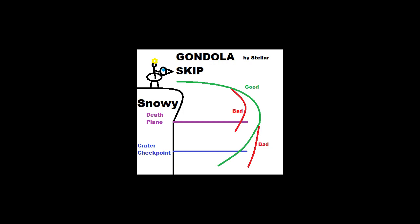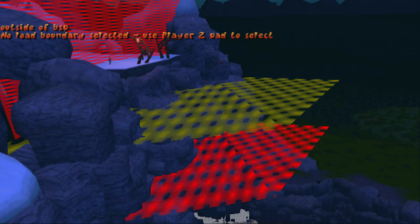The first one — that yellow one there — is the death plane. It actually doesn't go out as far as it looks like it does, but it's pretty close, and you need to dodge that and then curve in and hit the red plane.